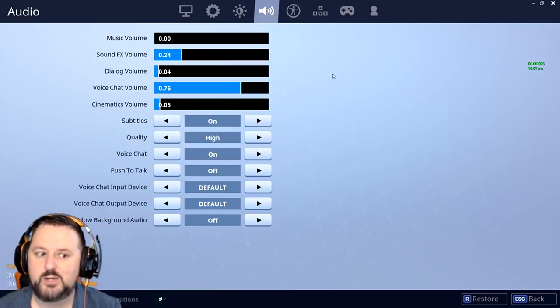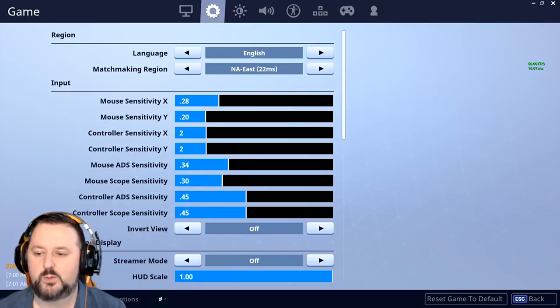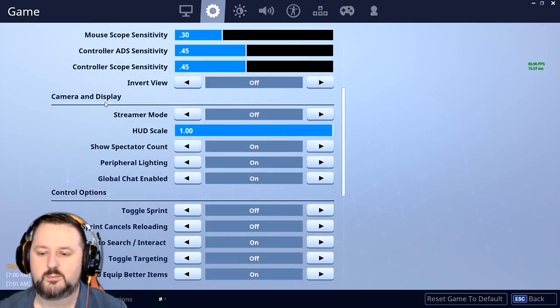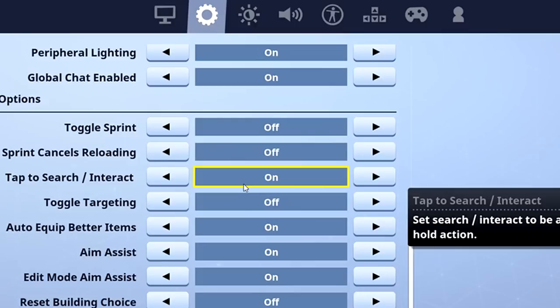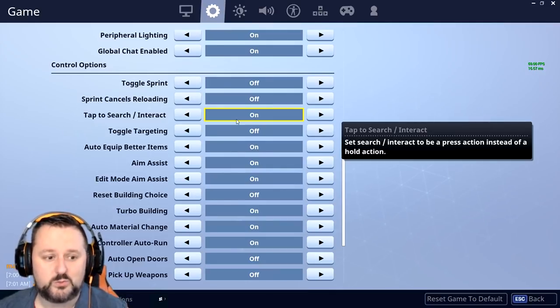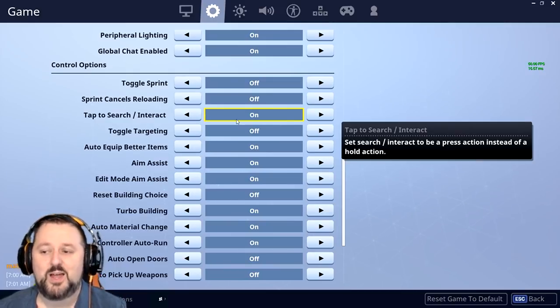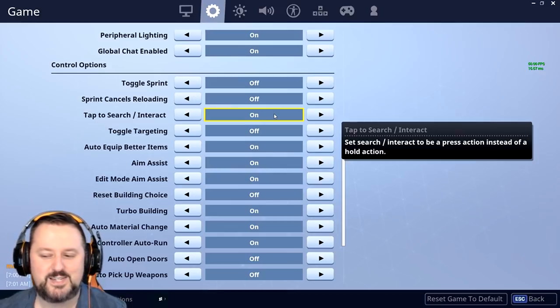Now for the really good tip that not many people know about — interacting with the chest. Go to this icon here, the second one, and scroll down to 'Tap to Search / Interact' and turn that on. You know how every time you go up to a chest you have to hold E down, or hold a button on a controller until the chest opens? This makes it so you just tap once, and as long as you don't move away or completely look away, it will continue to open the chest. This also works on reviving people — if you have problems reviving your friends and mess up at the last second, this will save you that embarrassment. It is a game changer. Let me know if you knew about this — it's kind of a hidden setting that not many people know about.